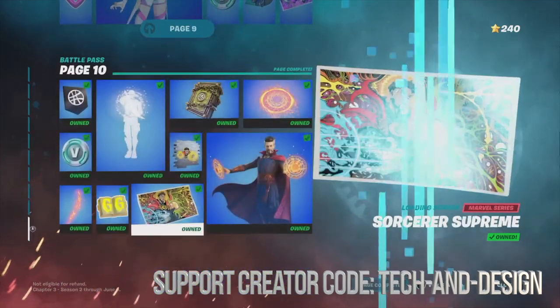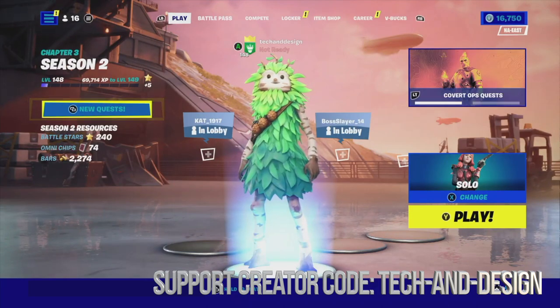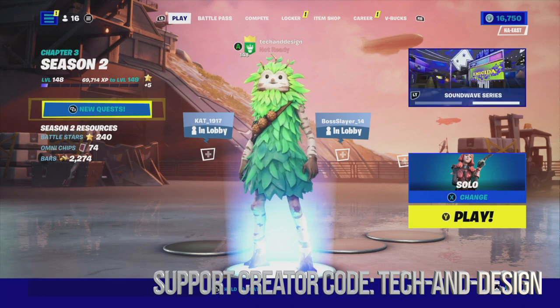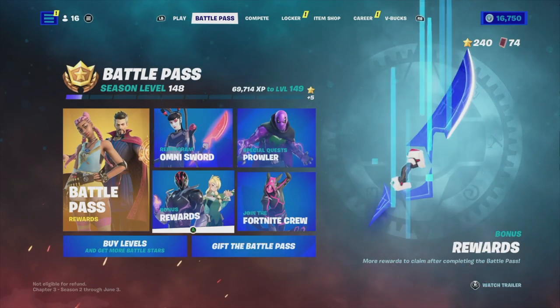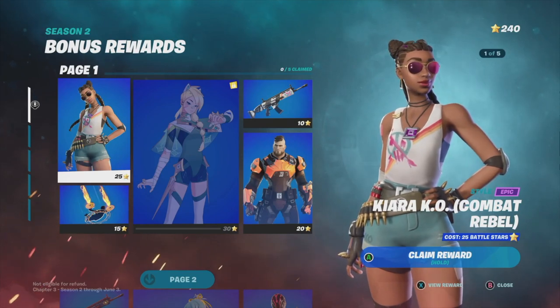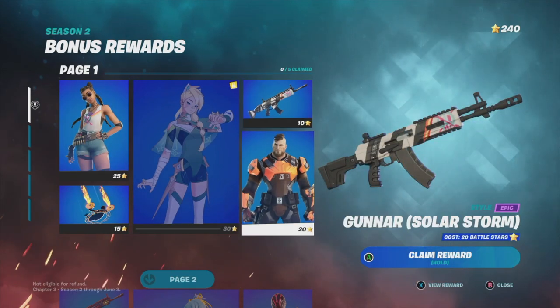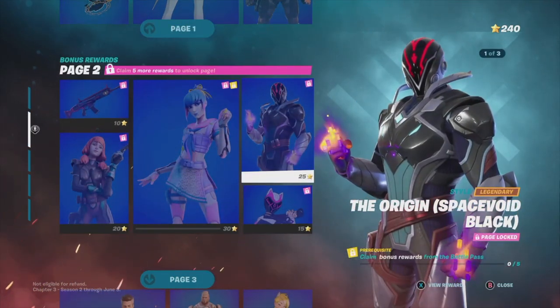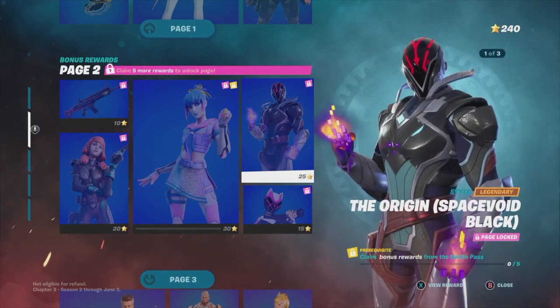The only way you can move on to bonus rewards is by being over level 100. Right now I am at level 148, which means I can claim just about two pages in bonus rewards. Each one of these pages requires 100 battle stars, so to claim everything from a page I need 100 battle stars, and to move on to the next I need another 100.